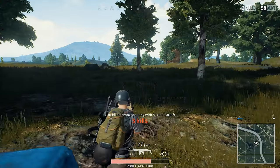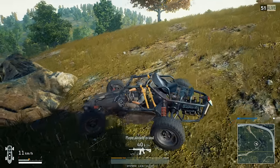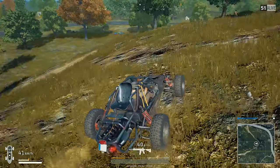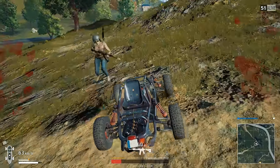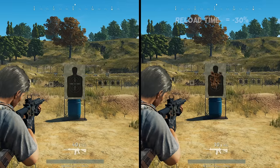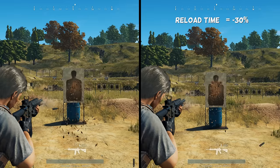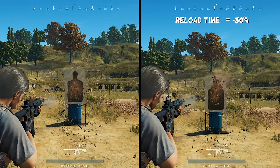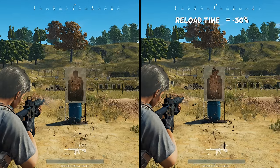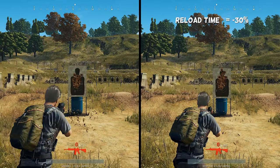In the next group we will take a closer look at the effect of improving our magazine. An extended magazine only improves the magazine capacity — for assault rifles this means 40 bullets per magazine instead of 30, with no other benefits. A quickdraw magazine reduces the reload time by 30%. An extended quickdraw magazine is the best of both worlds: 40 bullets per magazine and a 30% improvement on reload time, so you should attach one if you can find one.